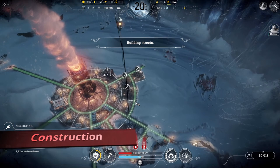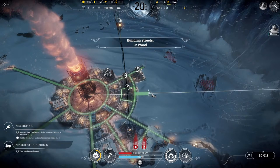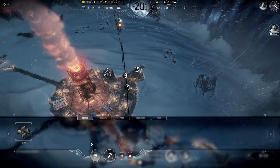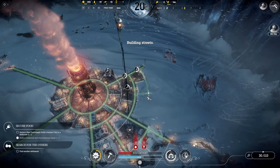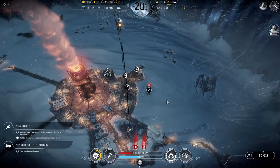At this point it's time to prepare for the temperature drop. I'm placing my first steam hub where it has maximum coverage for the housing district I'll be building first. We can adjust the placement as we research generator power and range upgrades later.